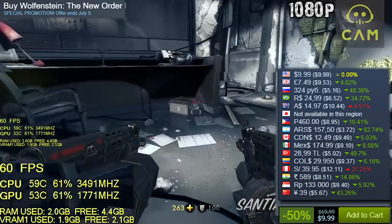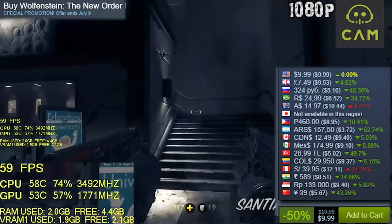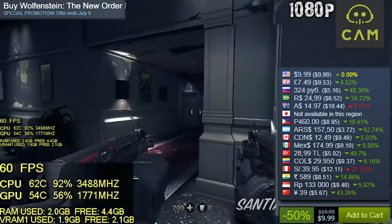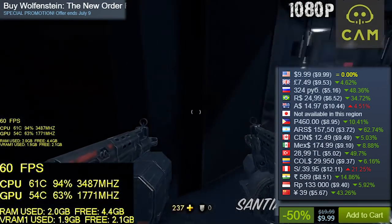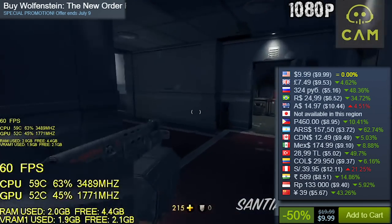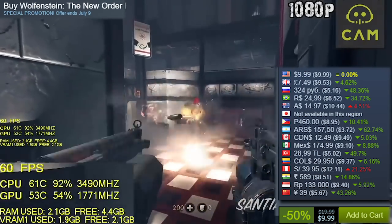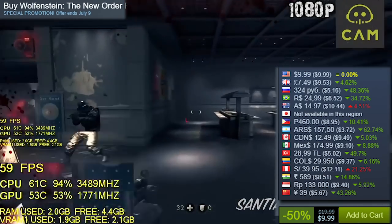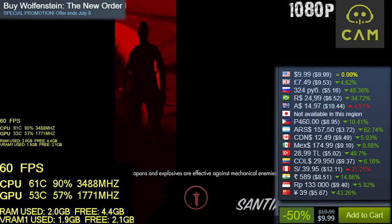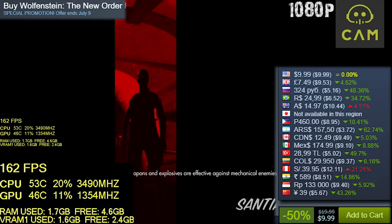Wolfenstein The New Order, 50% off, knocking it down to $9.99 US Dollars. Considering the length of the game, the story, and the gameplay, I really think it's worth the price. I enjoyed this one more than Wolfenstein 2 The New Colossus. You can really feel the power of the weapons and how destructive they are. While the levels are linear, you can explore and find secrets and different passages. One thing to note: it uses OpenGL, so on Radeon cards it doesn't run as well, but on Nvidia cards it's a lot better. That's all the games I recommend in this sale — enjoy the sale and see you next time.